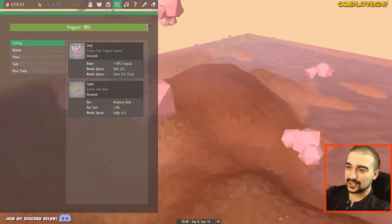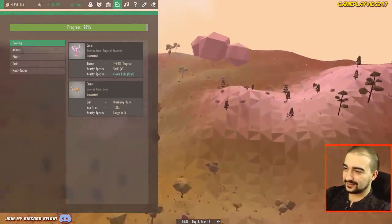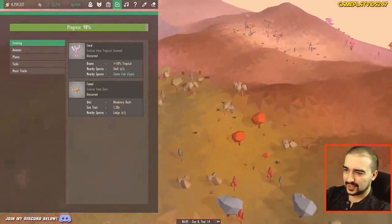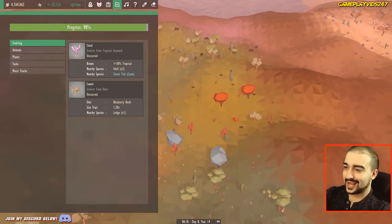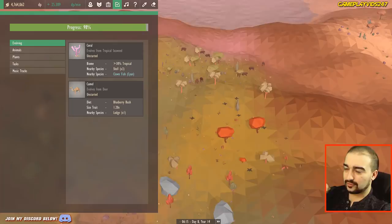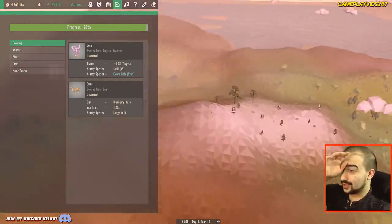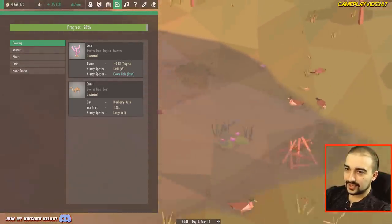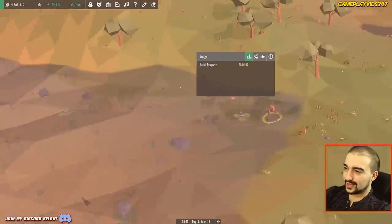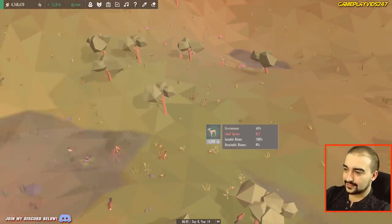So today we're going to have the pleasure of unlocking some coral and some camels. What do we need for the camels? We can evolve a camel from a deer, but we need to have a diet of blueberry bush, a size trait of 1.20, and a lodge. The lodges are down here near the riverbank because we have our beaver area. So the real question I have now is will the deer enjoy this area down here? Let's find out together.